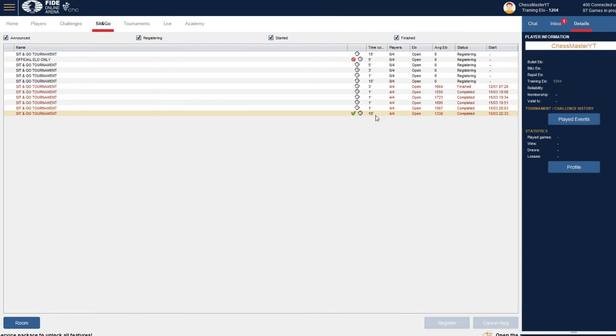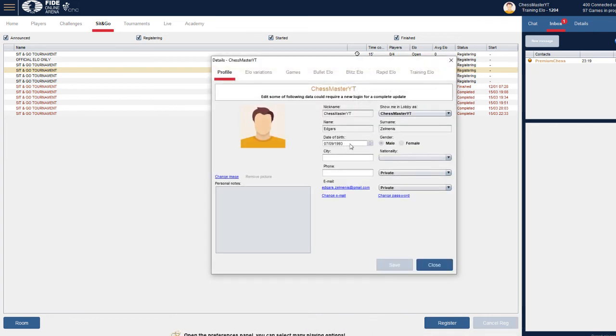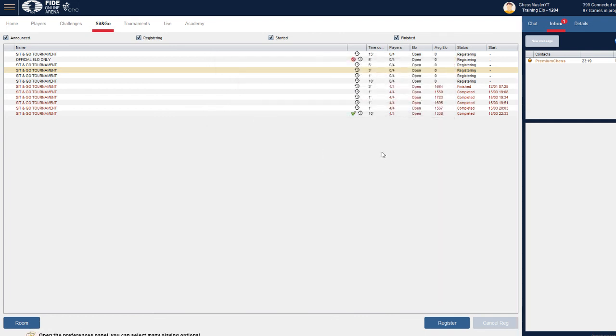There's some inbox and premium chess — that's everything they advertise. My training ELO is 1204, which is really terrible. Maybe I can add a picture to my profile. There are a lot of things I shouldn't show you guys, but that's fine since nobody is watching my chess videos anyway — I can edit them anytime. Maybe I can find just a regular live chess game with five minutes.